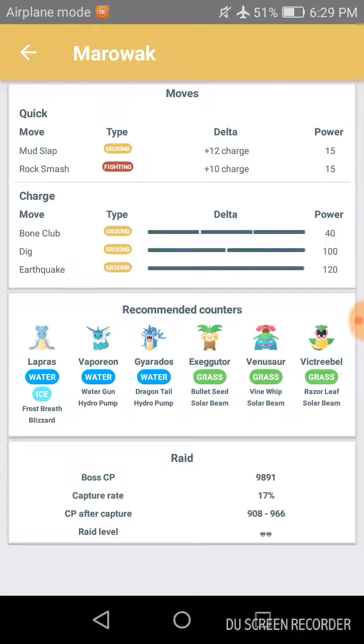CP after capture is between 908 and 966. The 100 IV CP for Marowak is 966. That's going to do it for this raid boss guide video — see you guys in the next one, peace.